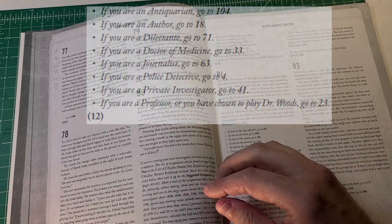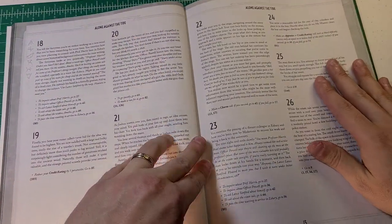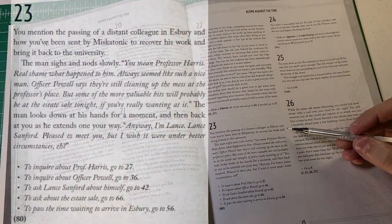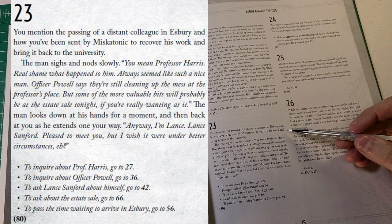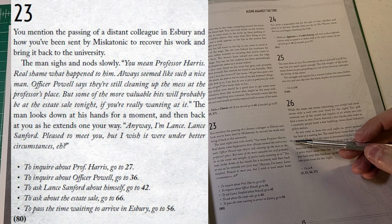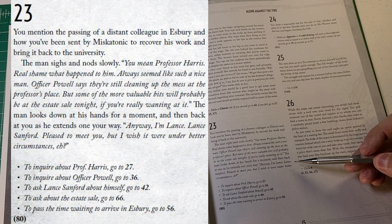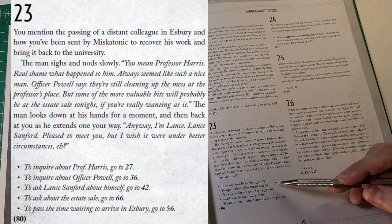If creating your own investigator we'd choose occupation here, but we're using Dr. Woods so all skill points are already assigned. Going down to the professor entry: go to 23. Entry 23: 'You mention the passing of a distant colleague in Esbury and how you've been sent by Miskatonic to recover his work and bring it back to the university. The man sighs and nods slowly: "You mean Professor Harris? Real shame. Officer Powell says they're still cleaning up the mess at the professor's place, but some of the more valuable bits will probably be at the estate sale tonight. Anyway, I'm Lance — Lance Sanford — pleased to meet you."'